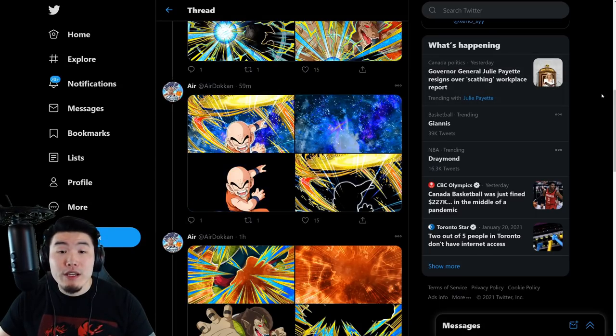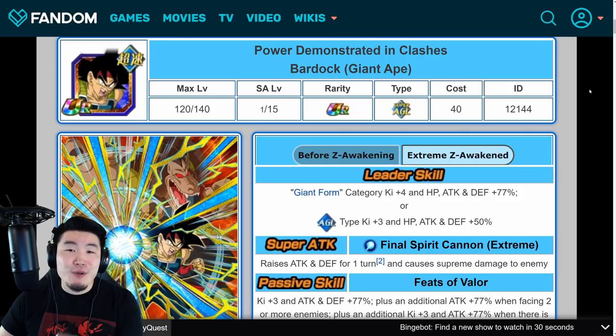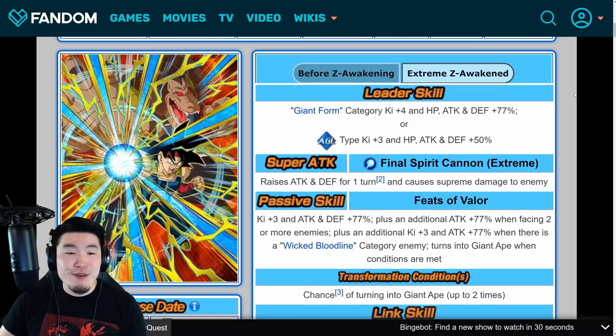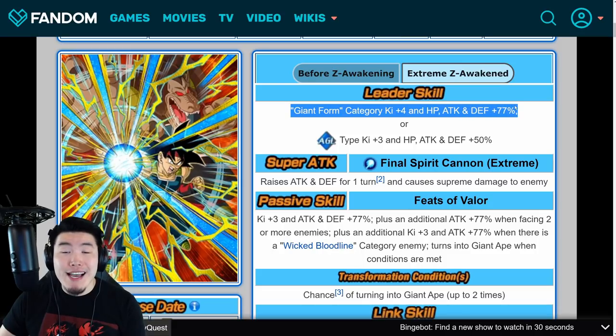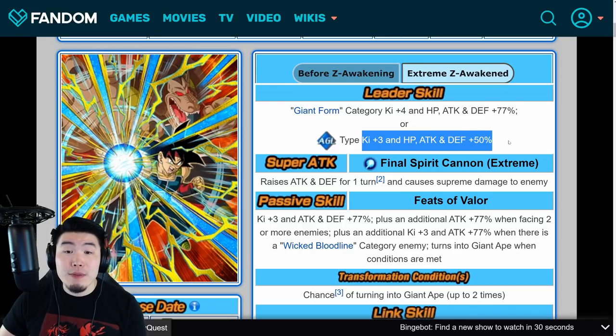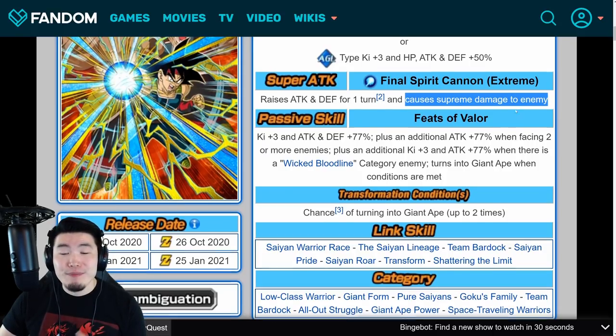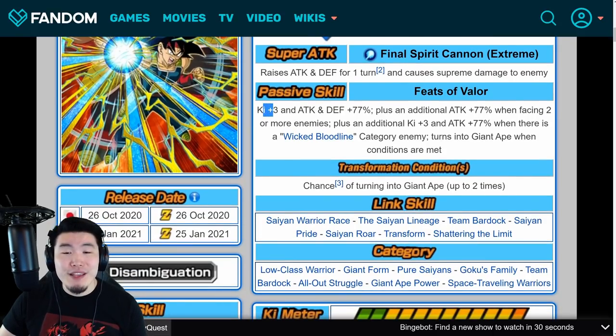Let's quickly pop over to the token wiki to see what Bardock and Krillin do with their extreme z awakenings. For Bardock, his leader skill is Giant Form category — ki +4, HP/Attack/Defense +77% — or AGL types ki +3, HP/Attack/Defense +50%. His super attack raises attack and defense for one turn and causes supreme damage.